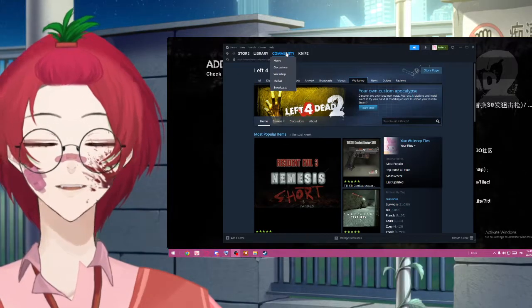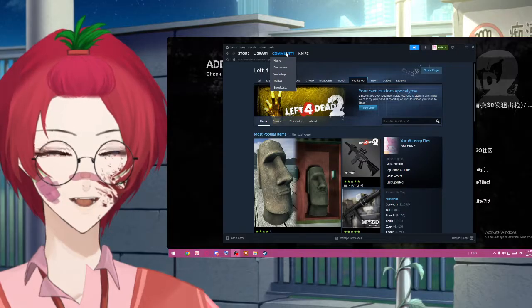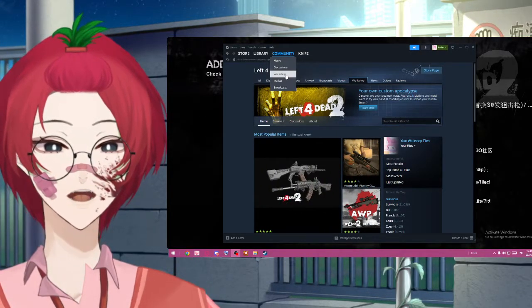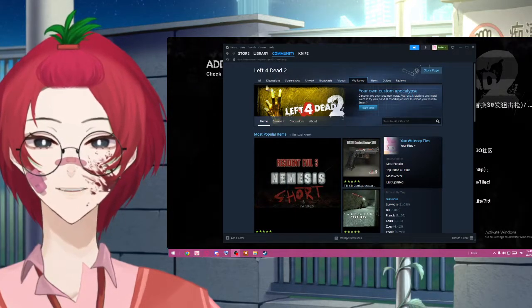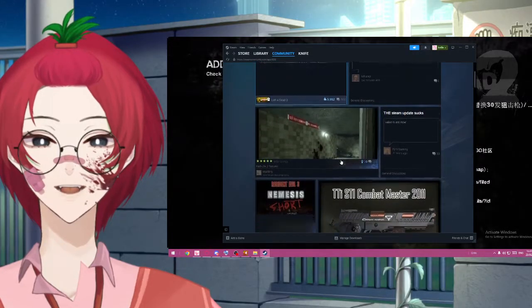Log into Steam and make sure that you're connected to the internet. Select Community and then Workshop, and it's going to take you to the Workshop tab.